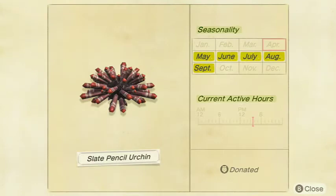Next we got the Slate Pencil Urchin. It can be caught from 4 p.m. to 9 a.m. in May, June, July, August, and September in the Northern Hemisphere, and January, February, March, November, and December in the Southern Hemisphere. It is a large shadow size and sells for 2,000 bells at Nook's Cranny, so it's one of the slightly rarer ones — sometimes this thing just doesn't want to show up.